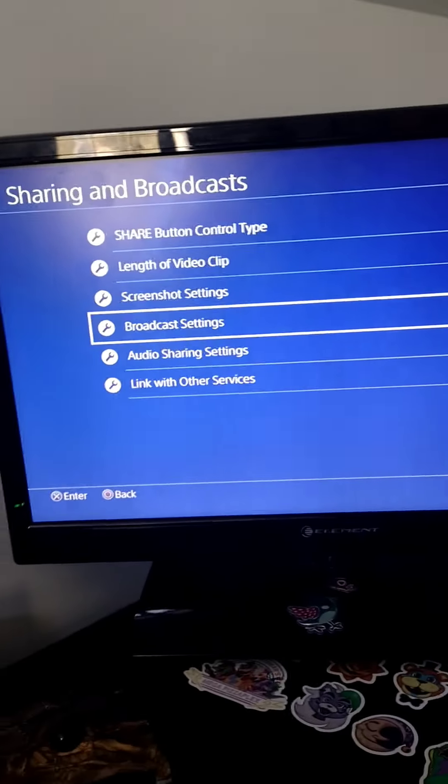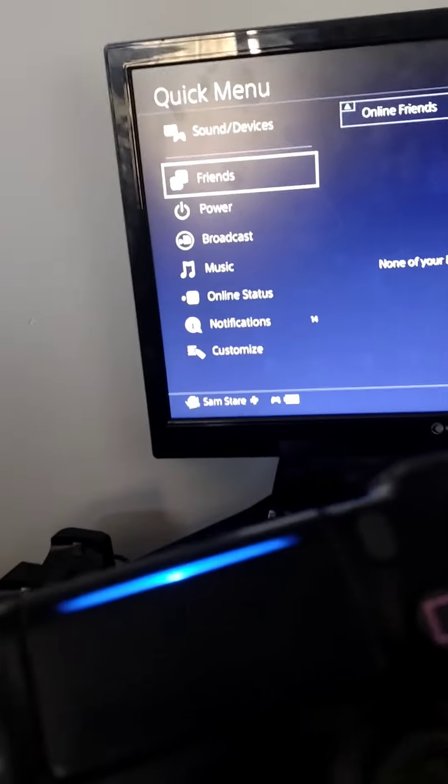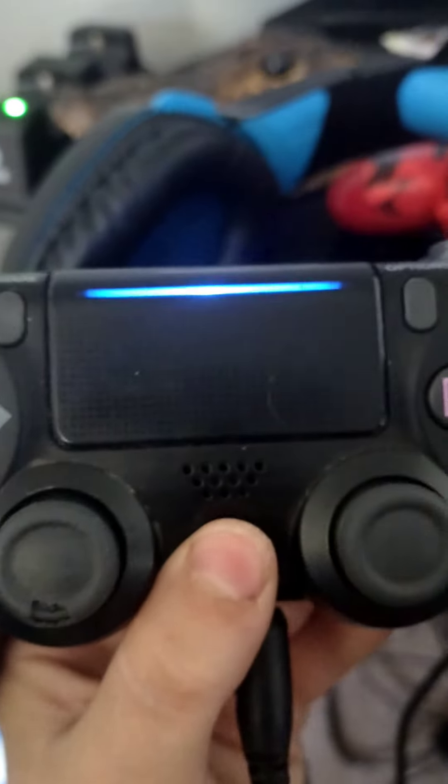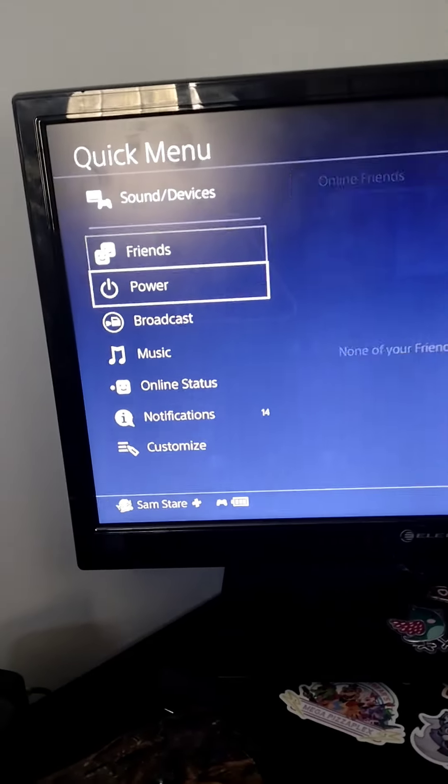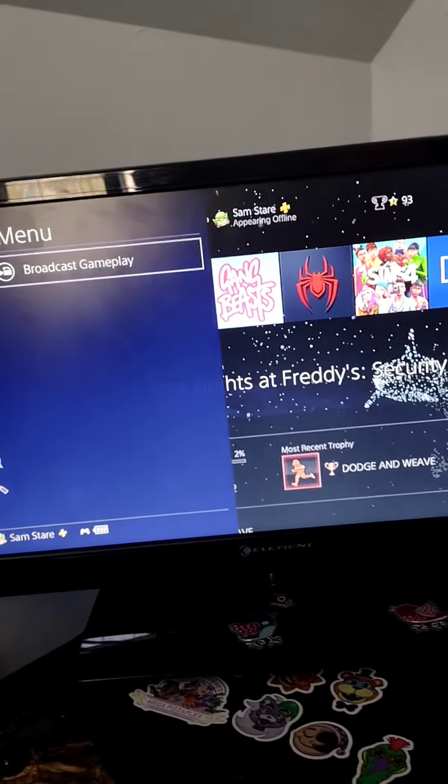To start a broadcast, go to the Home screen and hold the PS4 button — that should bring up the menu. Then scroll down to Broadcast and press Broadcast Gameplay.